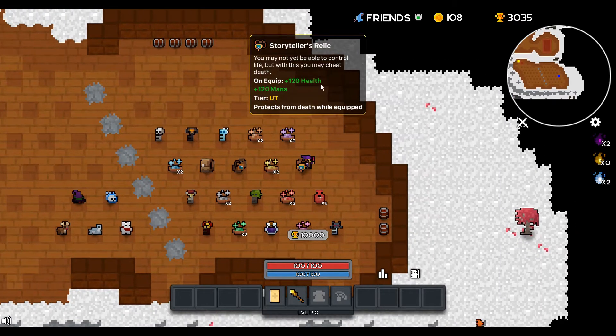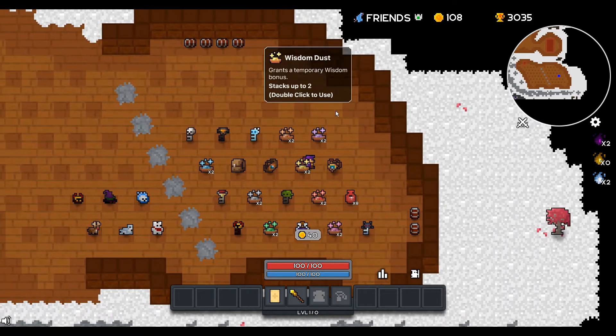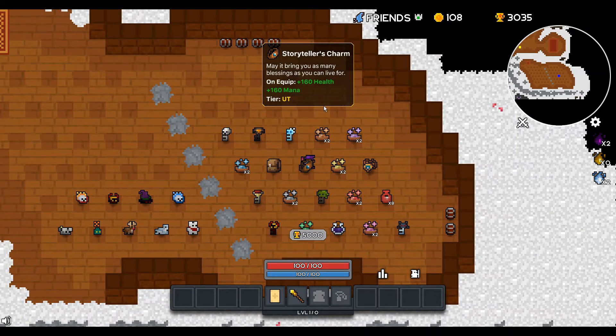Over here, you have a Storyteller's Relic, which is just a really good ring. It protects from death while equipped, one time. This is a one-time thing — as soon as you die, this item gets destroyed. You can see it is 10,000 fame. That is quite a large amount of fame. I have 3,000 dead fame. It's not quite easy to get, but if you can get them, it's worth it. You can keep your character alive for much longer.